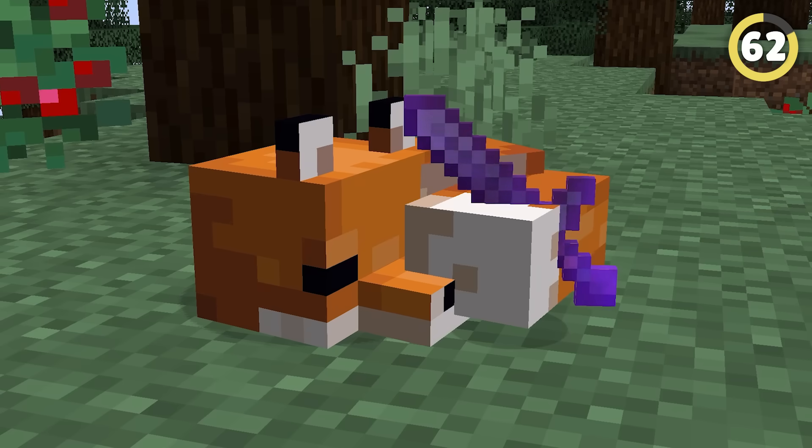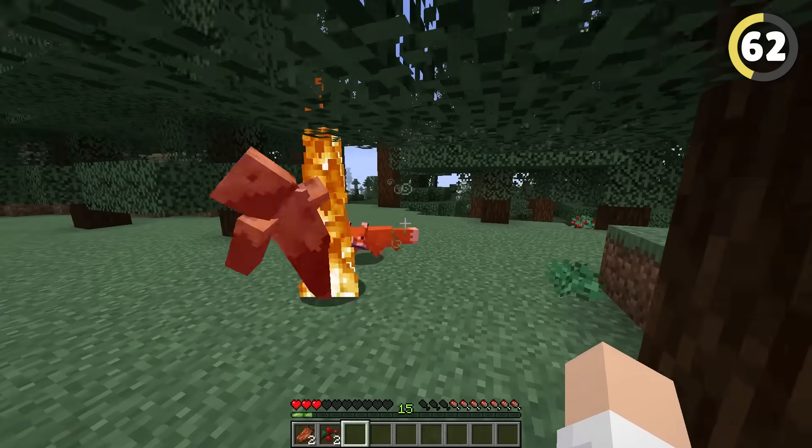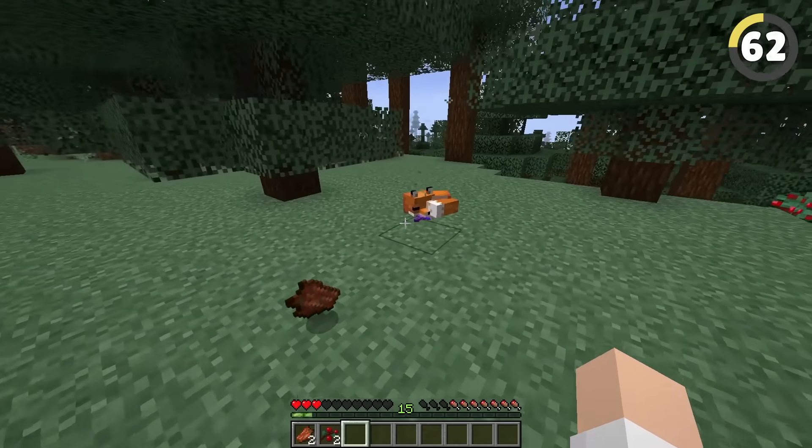If you drop a sword near a fox, they can actually pick it up. This means if a fox is holding a sword while attacking, it'll deal the same damage as the sword, making it incredibly overpowered.